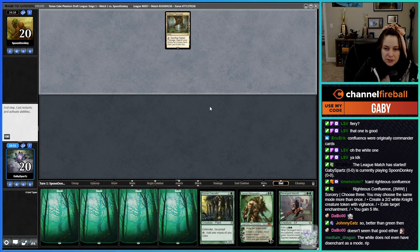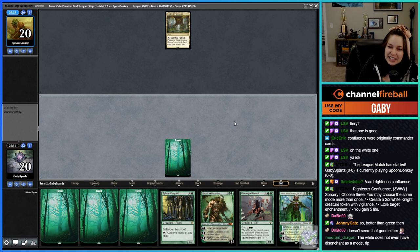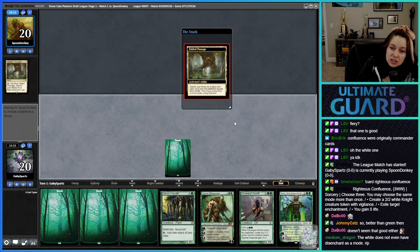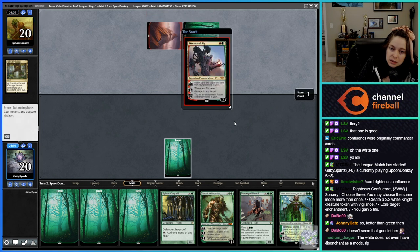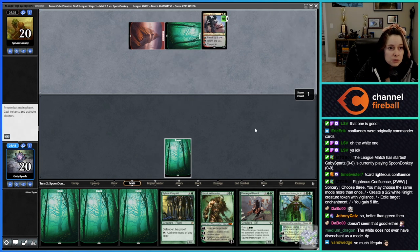The white one doesn't even have Disenchant as a mode. Righteous Confluence — three white mana sorcery, choose three. You may choose the same mode more than once: create a 2/2 white Knight creature token with vigilance, exile target enchantment, or you gain five life. So you can gain 15 life if you want — wow.